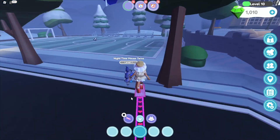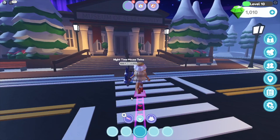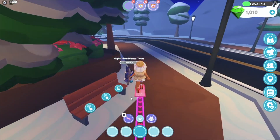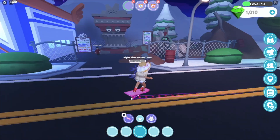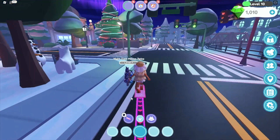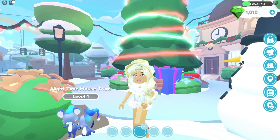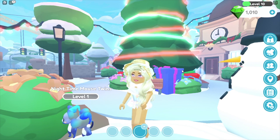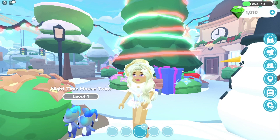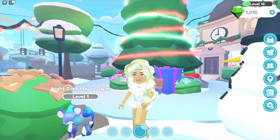Over here we have the soccer field - the infamous soccer field - and then we have the Museum of Serendipity. Around here I think this is the car shop or scrapyard. That's pretty much our way around the new Overlook RP map. I really hope you guys enjoyed this look into the brand new Overlook RP update. There's a lot more things to come and a lot of things being worked on, so we'll definitely make more videos once more stuff comes out. If you guys did enjoy, make sure to like, comment, and subscribe. Thank y'all, and stay pearly. Bye!